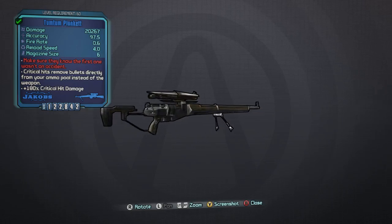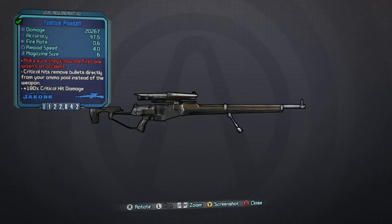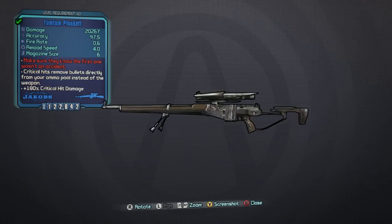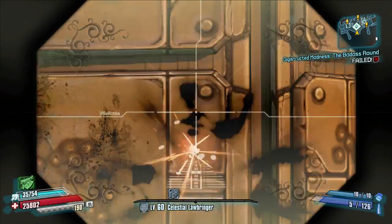The version I have has the Tum Tum prefix which increases critical hit damage, but this gun spawns with a variety of prefixes, each with different attributes that will increase or decrease the following stats. At level 60 the stats on mine break down like this: